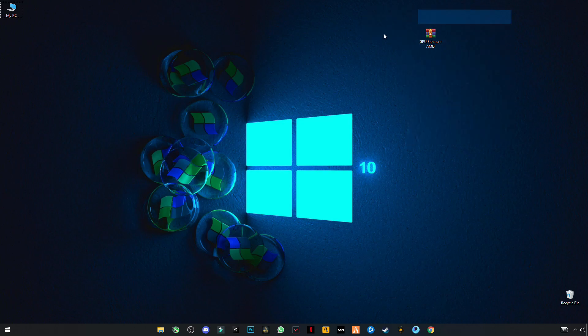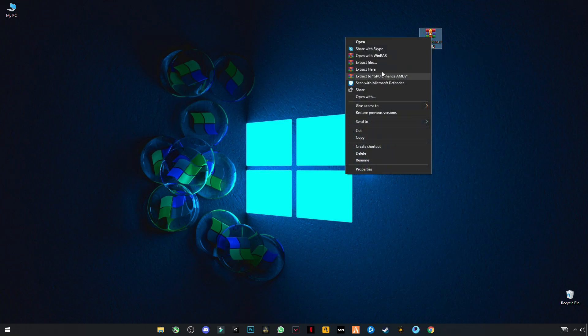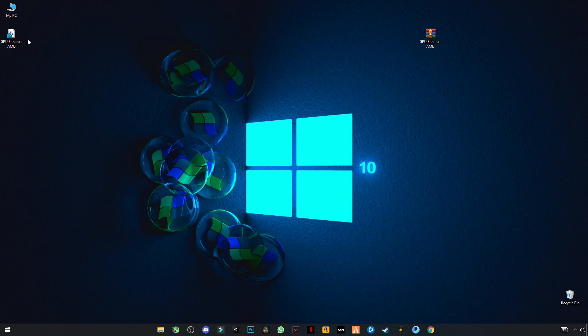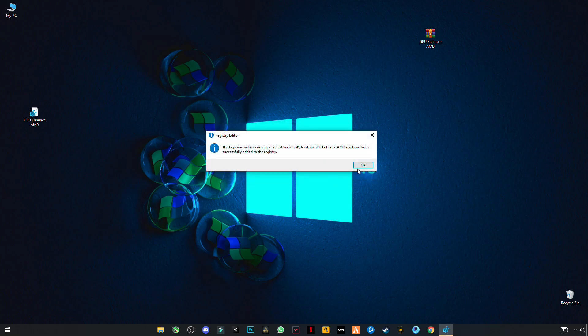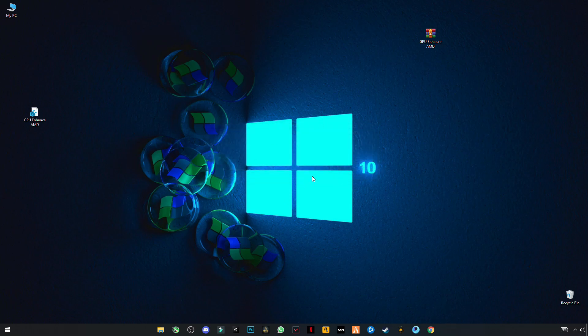The final step is to download this file — the link is given in the description. After downloading, right-click and click Extract Here. You will see a file called GPU Enhance AMD Registry File. This is not harmful for your computer and will boost your AMD graphics card performance. Simply right-click on it and click Merge, then click Yes and OK. We are done! Hope this video helps you guys — make sure to subscribe and like the video. There are some gameplay videos at the end so you can see the results. Thanks for watching, see you in the next video!